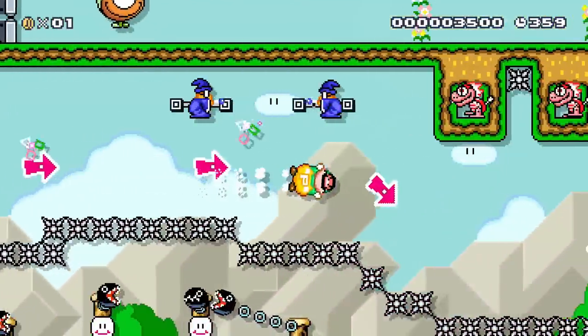Once he hits the switches three times, he can drop a Muncher ally to destroy the Wiggler and bring the Power Balloonians back to life. The Power Balloonians were so grateful for Luigi's help that they allowed him to keep his Balloon powers.